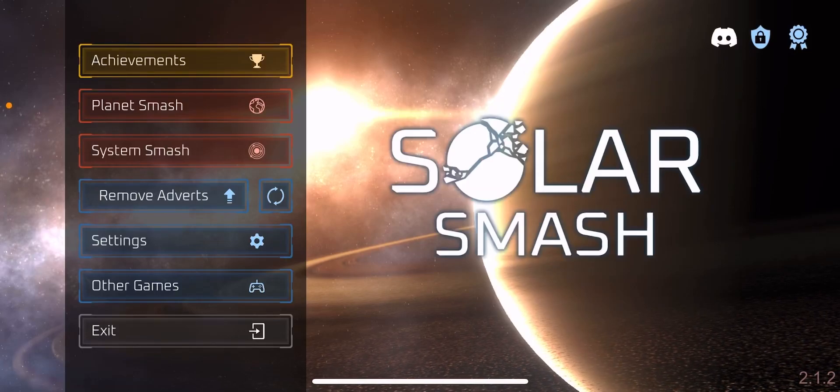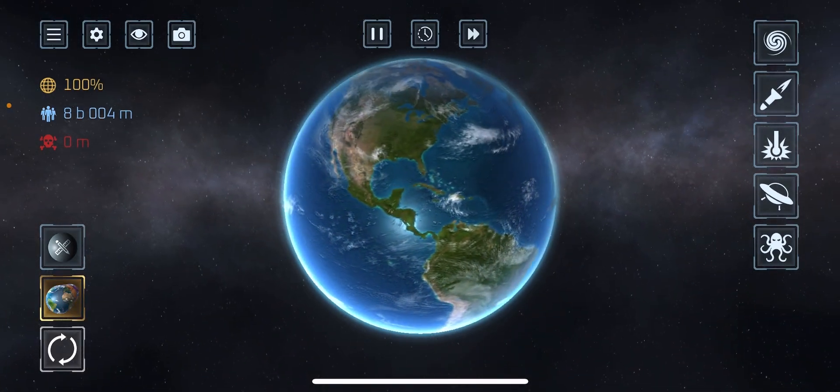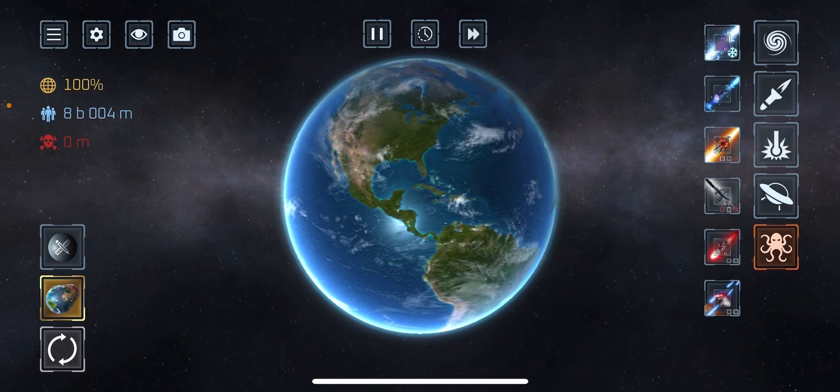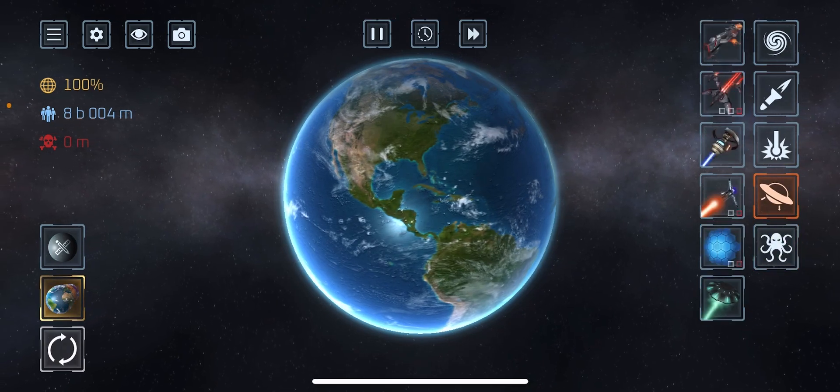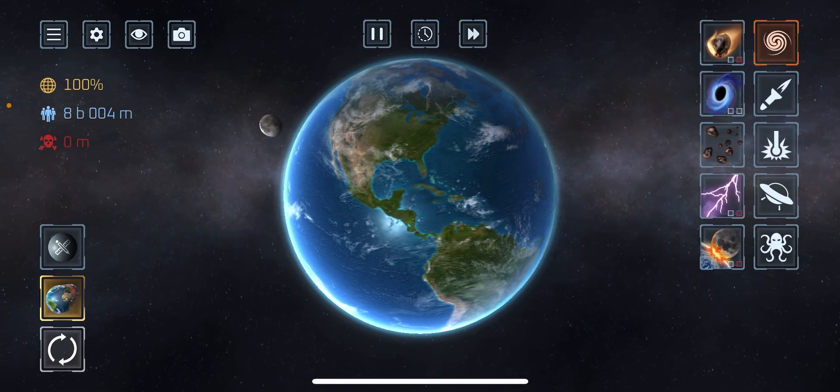Yo, what is up guys. Today I'll be playing this game called Solar Smash. I don't have everything unlocked, but I will in another video. Let's just get into it — it'll be about Earth. Basically in this game, you can blow up Earth or destroy any planet with any kind of thing. So we're gonna go from the top to bottom and test all these things. Let's try first the meteor.